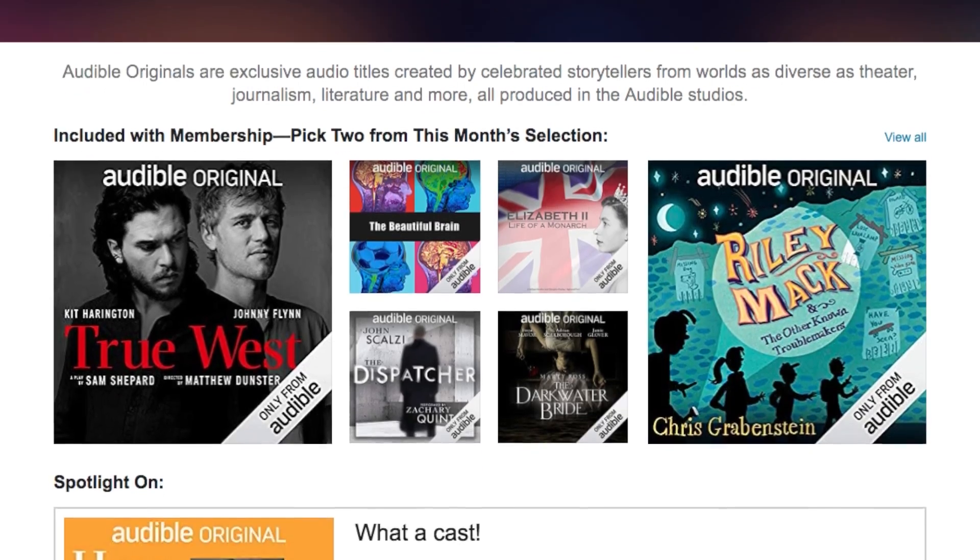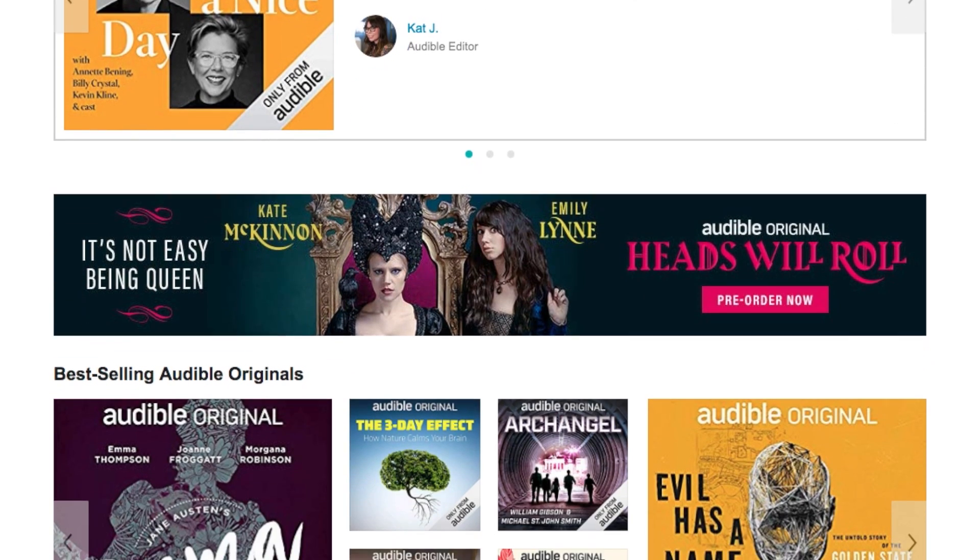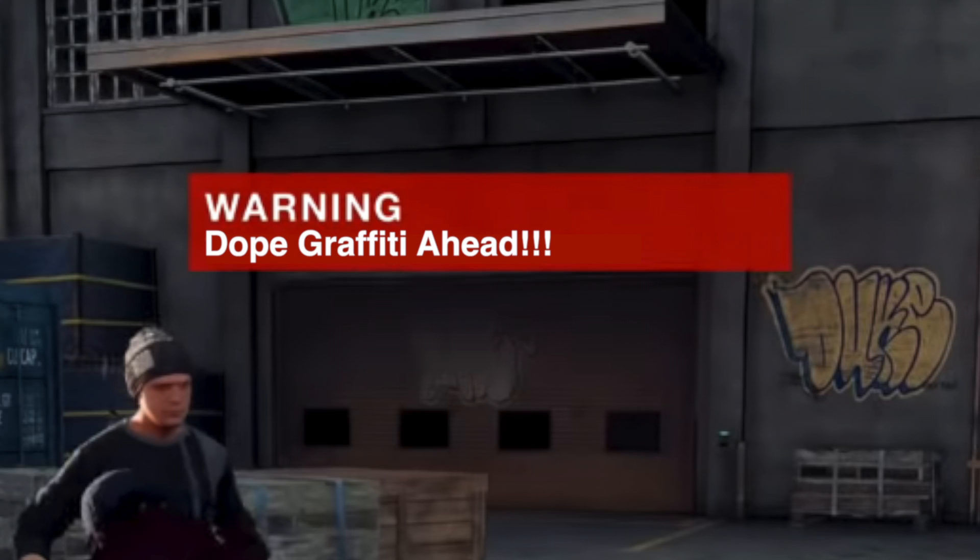Ladies and gentlemen, today I got a video that I think is a little overdue. We're gonna be reviewing the graffiti in Watch Dogs 2, a game that came out in 2016, but I'm just now getting to it. Today's video is sponsored by Audible.com — you can find a link to a month free of Audible in the description down below. I'll talk more about that at the end of the video. Warning: dope graffiti ahead.